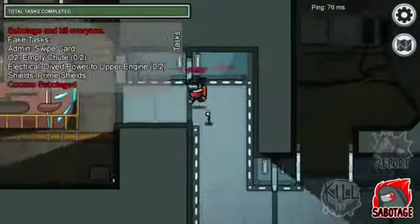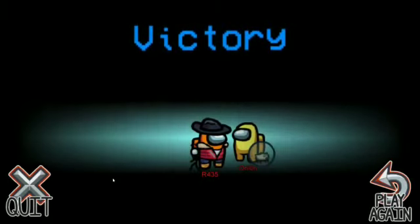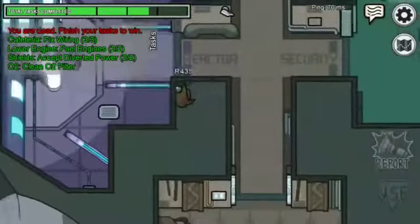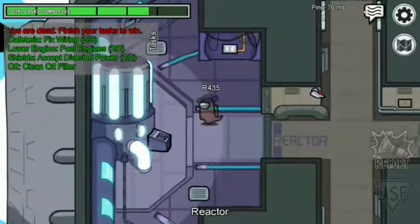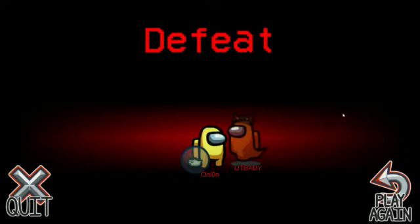If imposters kill the majority of the crewmates, the imposters win. If the humans complete all the tasks and guess the imposter correctly, the humans or crewmates will be the winners and the imposters will be defeated.